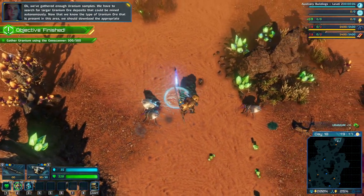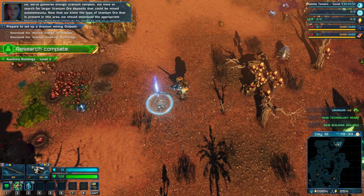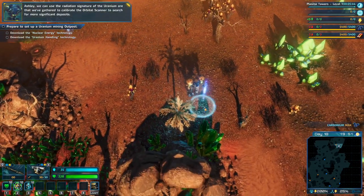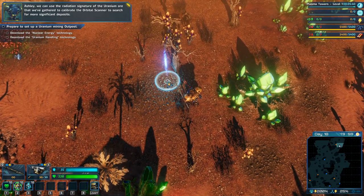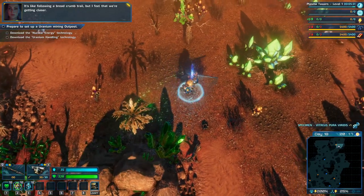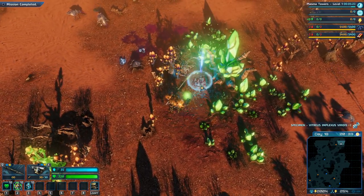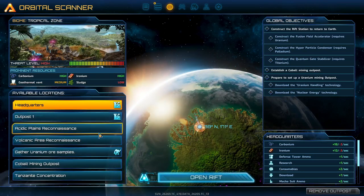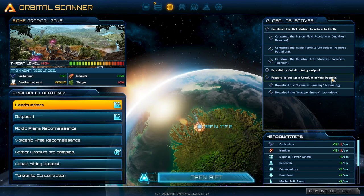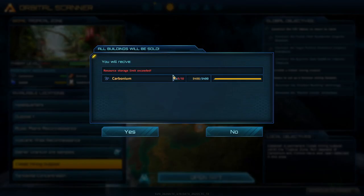We've gathered enough uranium samples. We have to search for larger uranium ore deposits that can be mined autonomously. Now that we know the type of uranium ore present in this area, we should download the appropriate uranium handling technology to be ready to set up a mining outpost. We can use the radiation signature of the uranium ore we've gathered to calibrate the orbital scanner to search for more significant deposits - it's like following a breadcrumb trail. Our new mission is to establish a cobalt mining outpost, so let's jump.